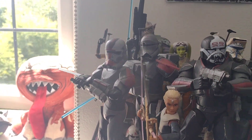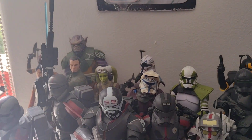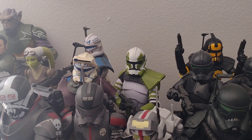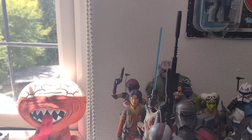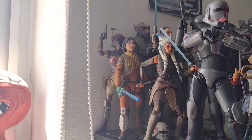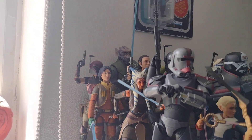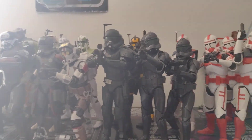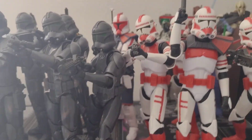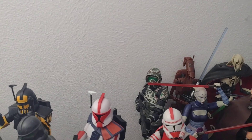So you've got Hunter, then Crosshair, then Omega, then Wrecker, then Echo, then Tech, and then Captain Rex at the back. Then you've got Captain Grey, then Captain Rex. Then the Rebels — you've got Ahsoka, Kanan, Ezra, Sabine, Zeb, Hera, and Chopper. And then Imperial Crosshair and his squad, and then the Shock Troopers, and one at the back — oh, my custom Kashyyyk Scout Trooper.